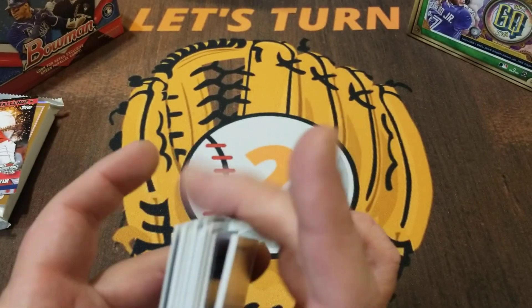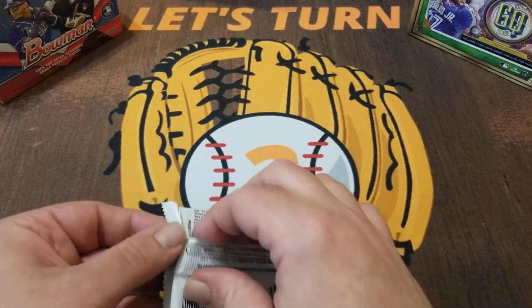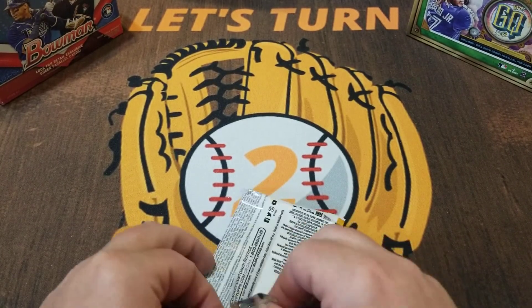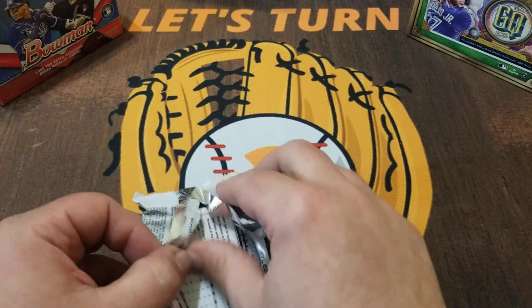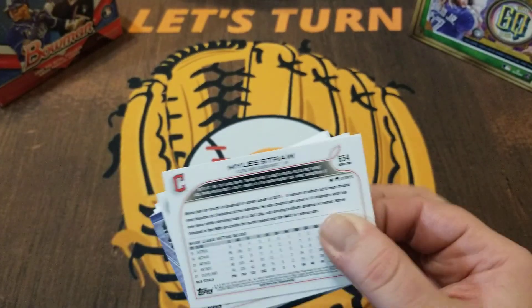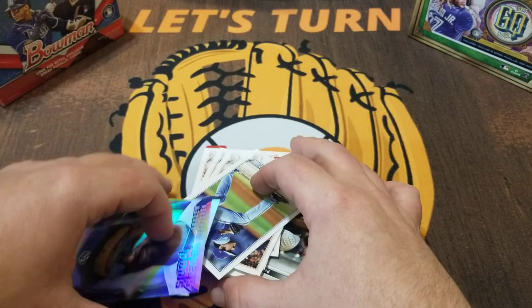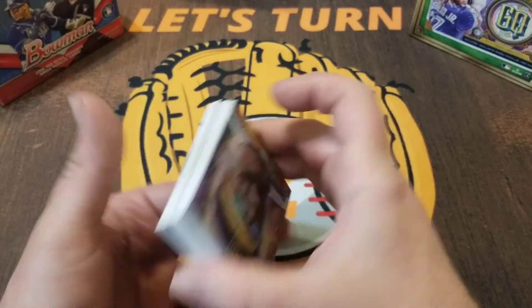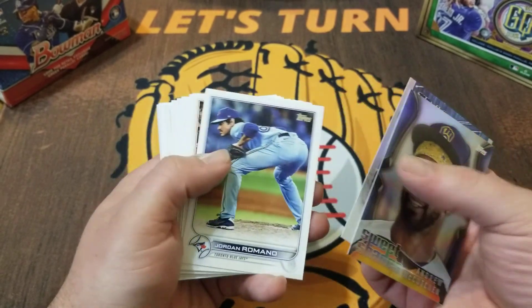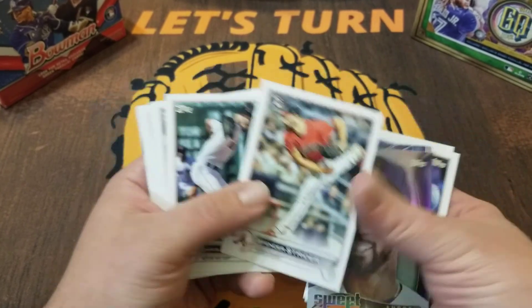Now let's have some last pack magic — maybe get an autograph on this manufactured helmet card, that would be nice. We start with Sweet Shades, Andrew McCutcheon, Katel Martay. Just going through the base quickly here — Spencer Strider, that's a nice rookie.